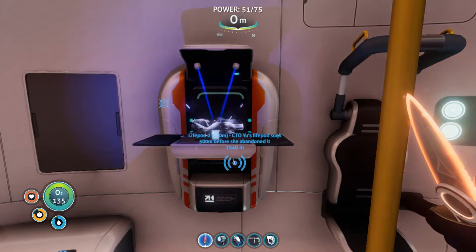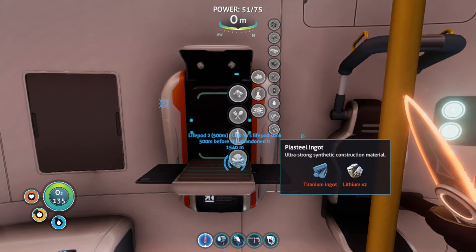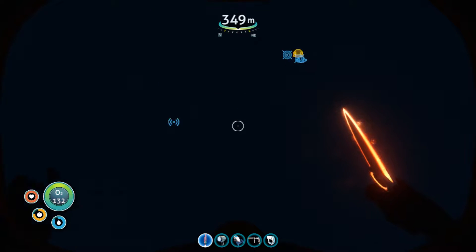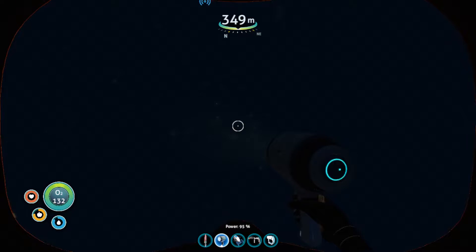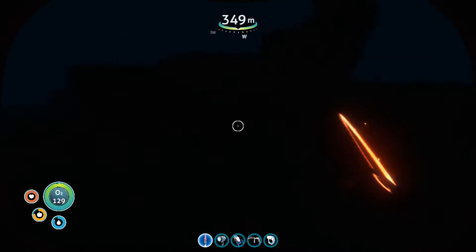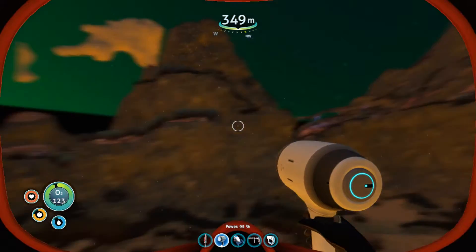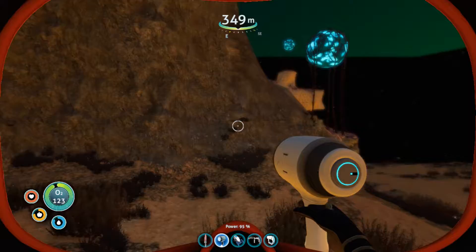I just need one single Ruby. I can't even spawn them in. They were called something different before they got renamed to Ruby. So that's interesting. Plus Plasti-linked — very nice. Now I just need one single Ruby. Nope, doesn't work. Bye. Grand Reef — we're in the Grand Reef and the terrain hasn't even loaded in yet.